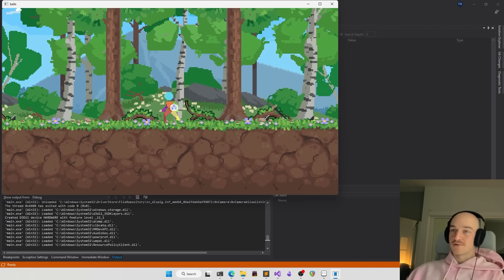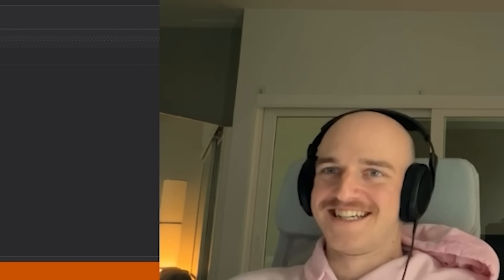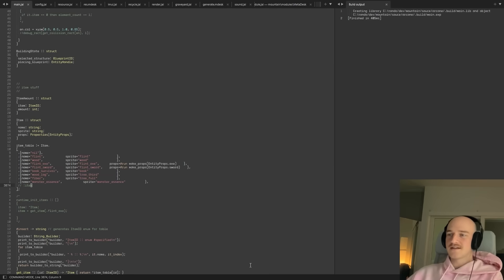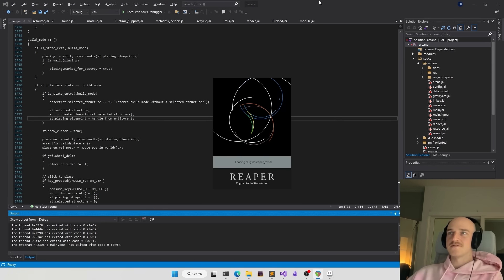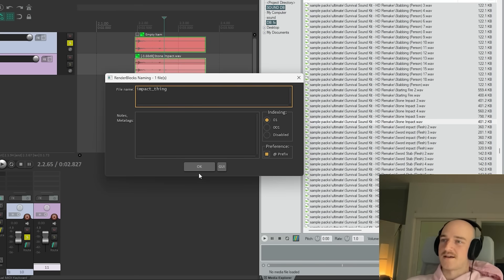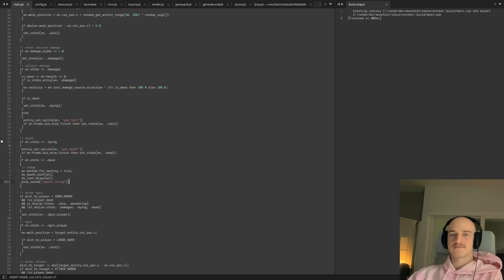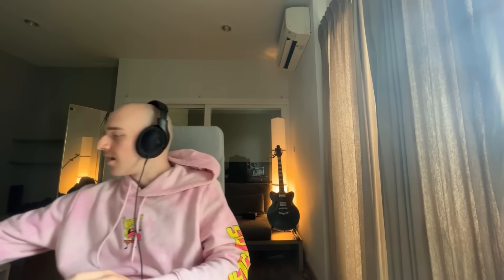We can just add loot drops to this guy — item: monster essence. It's a lot bigger than I thought it would be, but there we go, much better. Programmer art. As for what you'll do with this, no idea. Actually, let's give it a little sound effect — that's what's missing. Sound design workflow: drag it in, render that out, play sound — impact thing. How cool is that? Like three steps. Another one off the list.